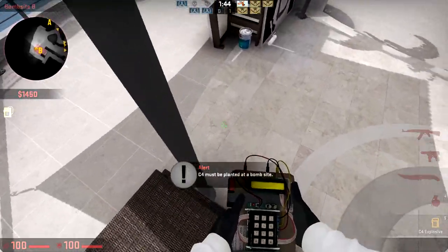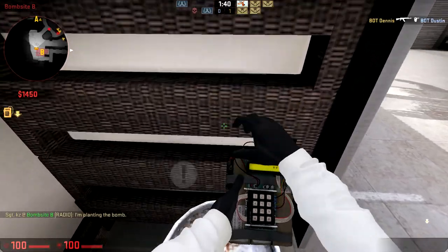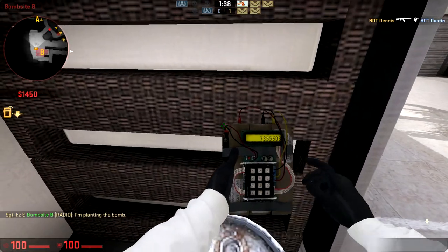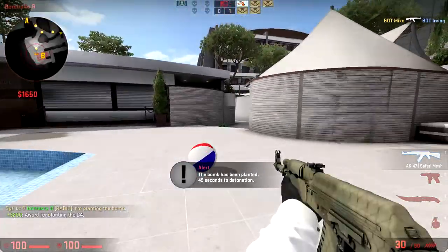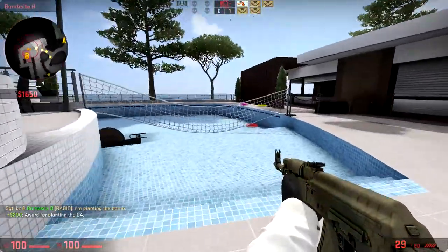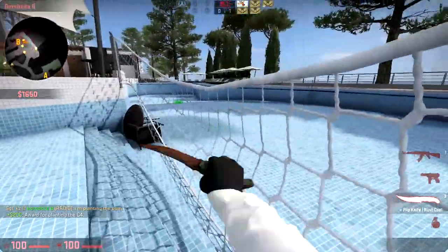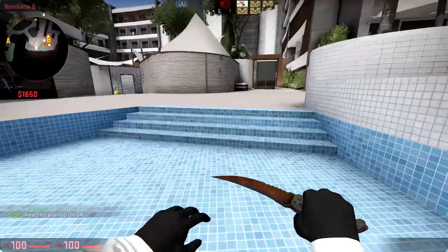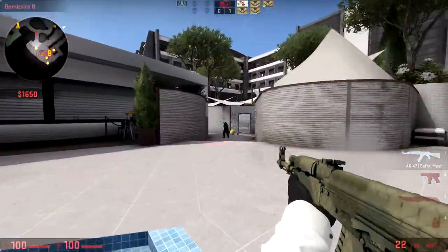I think we might be able to hide the bomb inside this thing. I like that we can move the bomb around — nice to play with your friends. I also like that it doesn't have an invisible wall here — you can move further than you'd expect.